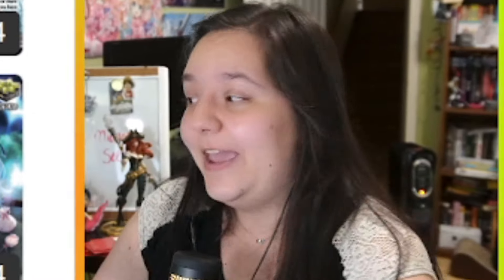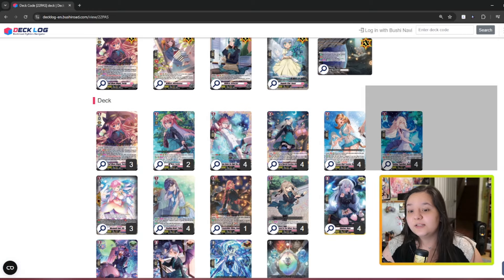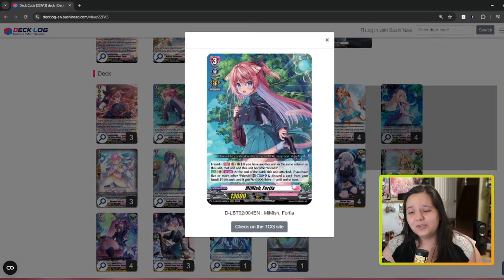If you're running the double Fortia, especially if you're going for the restand, it's not expensive to do. This deck absolutely wants the persona ride as much as possible. You can bump up a Fortia copy and drop a Uika copy if you want, or drop the older grade three completely and run an extra Fortia copy. I don't recommend four of the old one, but I do recommend running at least two — you can bump it up to three. You don't want to clutter your hand with too many grade threes, so be mindful of that.